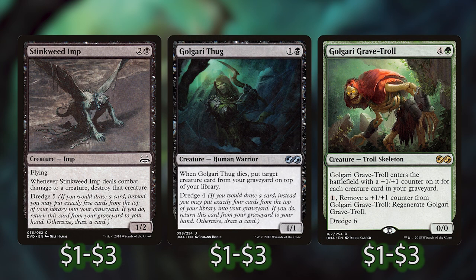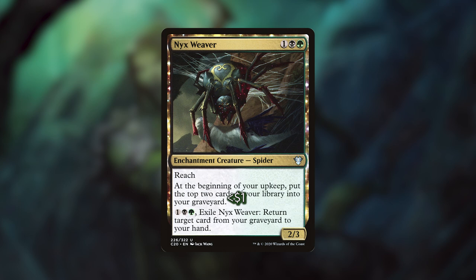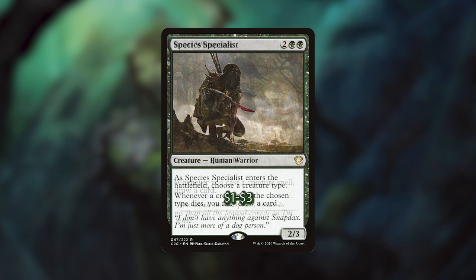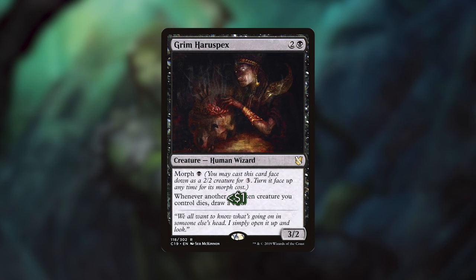We've also got ways of getting cards back from our graveyard — Eternal Witness and Timeless Witness. Timeless Witness is a new card from Modern Horizons and I really like it because we can basically play it from our graveyard for 7 mana, which is a lot, but if we're already trying to mill cards and we want a lot of creatures in our graveyard, it's a really good card. We've also got Nyx Weaver, which helps with our mill engine and lets us exile it from our graveyard to return cards to our hand. Beast Whisperer lets us draw a card every time we cast a creature spell. Species Specialist lets us choose a creature type on ETB, and whenever a creature of the chosen type dies, we draw a card — we're going to choose Bug, obviously. Grim Haruspex lets us draw a card every time a non-token creature we control dies, and we are playing a lot of those.